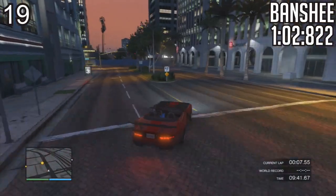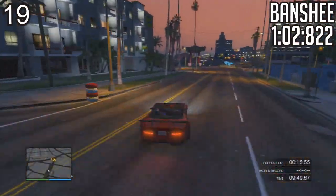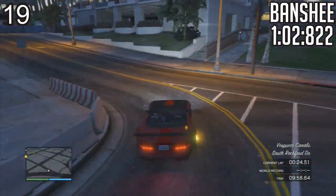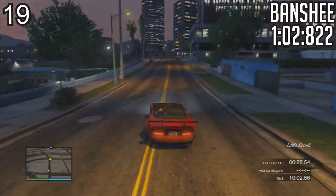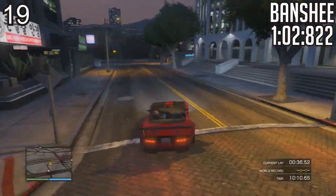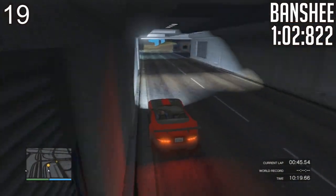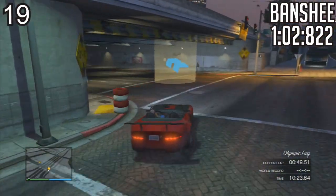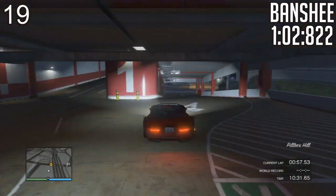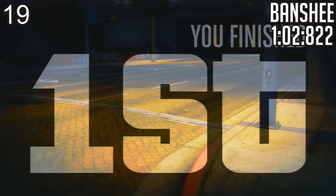At 19th spot, we have the Banshee. This car has a tendency to oversteer, though not to the same extent as other cars in the category. It's a pretty awesome car — I did 1 minute 2 seconds 0.822. The only downside is the acceleration; this car mostly benefits from top speed. As I said, that potential is not really there on this particular track since it's quite short. This car would not have reached its maximum potential here — you'd have to take that into consideration on a track that consists of a lot of straights.